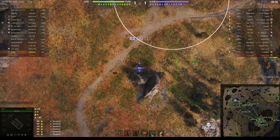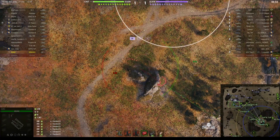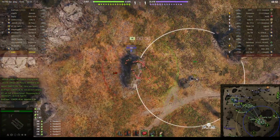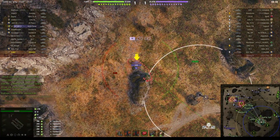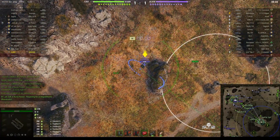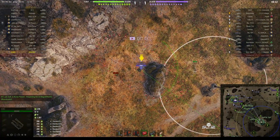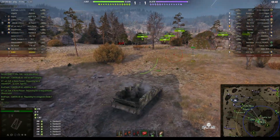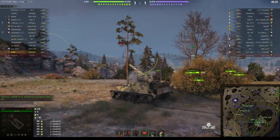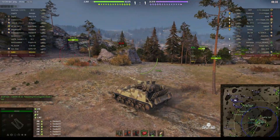Got a couple of defenders here — an Object 777 Version 2 and a Conway hiding behind the rock, which makes them more difficult to hit. Over here we've got a Rhino Sorrenti behind the cap area. When you're doing this, you're normally firing at targets hiding behind rocks, which means that basically all you can do is try and give them a bit of splash damage and maybe pick up some stun assist.